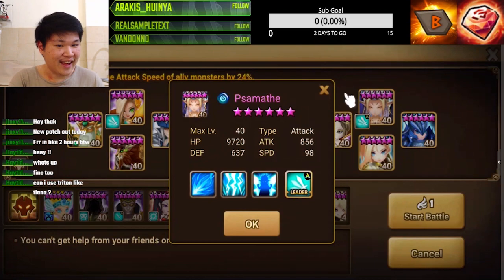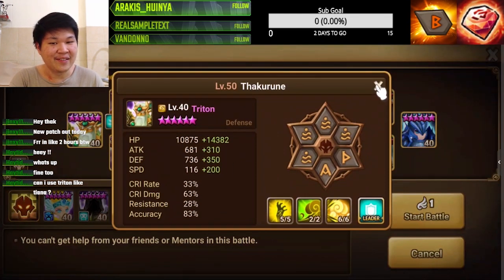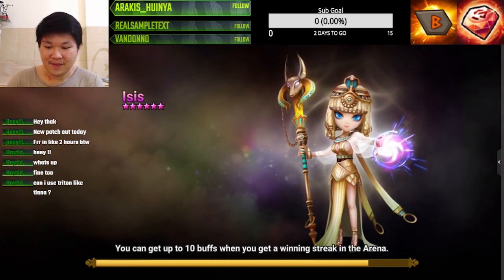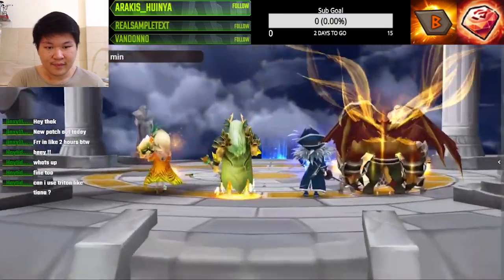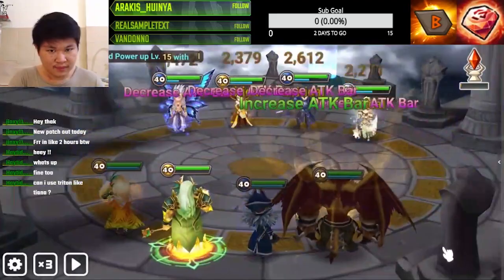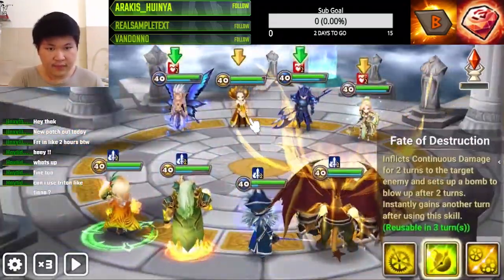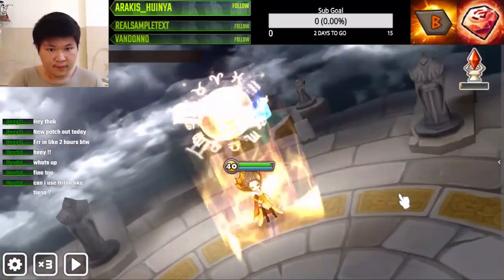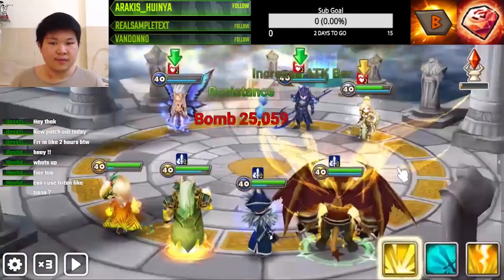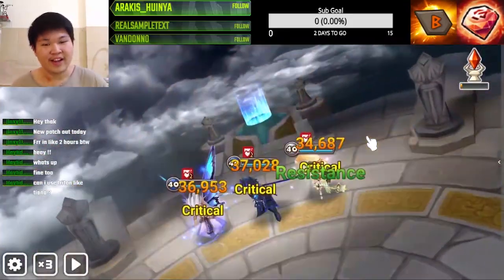I'm just gonna try to outspeed everyone that I see. Sure they have a speed lead of 33% but we have Triton with 316 Akira speed - we're gonna move first. I have to detonate because if I don't detonate she moves and she's gonna cleanse everything, I don't want that.